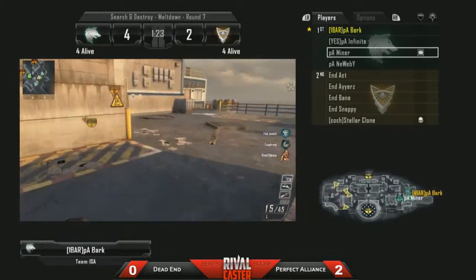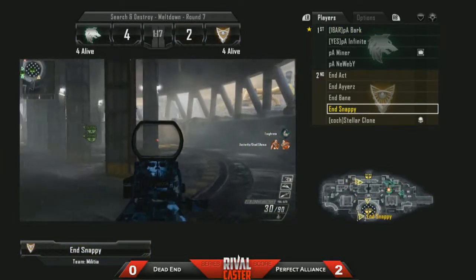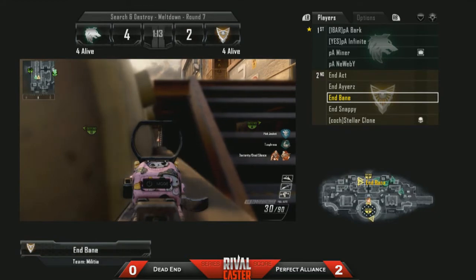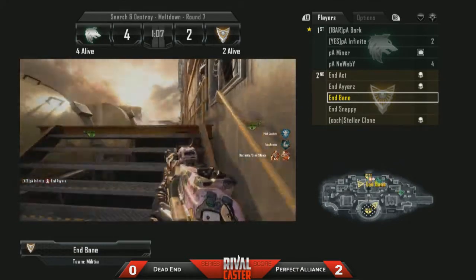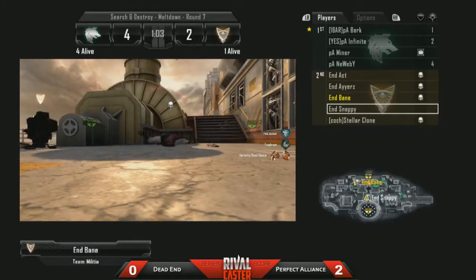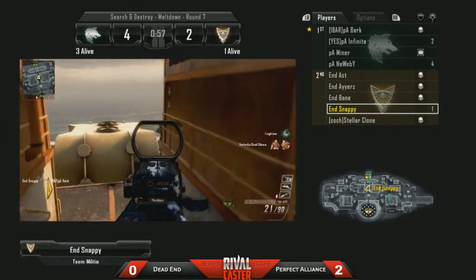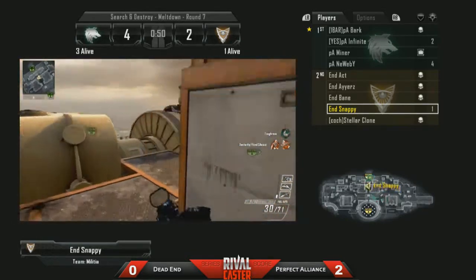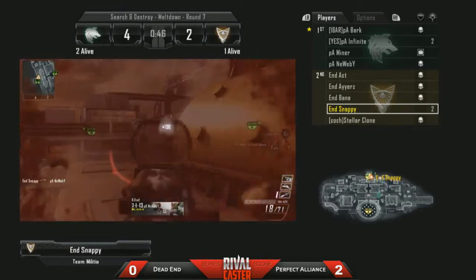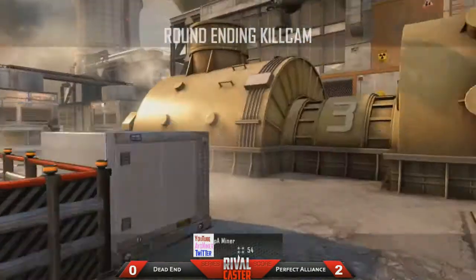Let's go ahead and jump on board with Dead End as Perfect Alliance makes a B push. Let's get on board with Bane — he's looking through this generator side, and on the other side of the generators right next to him is going to be Act. Act is going to jump on top of the generators. We see Bane get picked up and Snappy is the last one alive in a 1v4. Picks up a good kill there on Bark — a 1v3 is a lot easier than a 1v4. He does get called out there on top, holds his shot, picks up one more. That's Newbie, but a good shot right in the back from Miner ends his run. Perfect Alliance with great teamwork again in S&D, up 5-2.